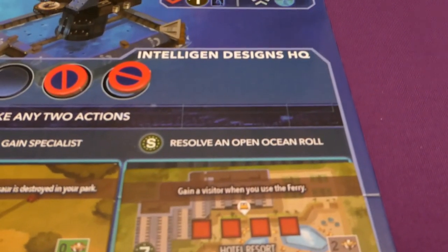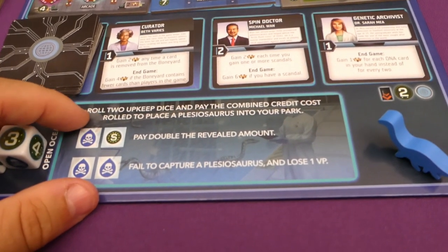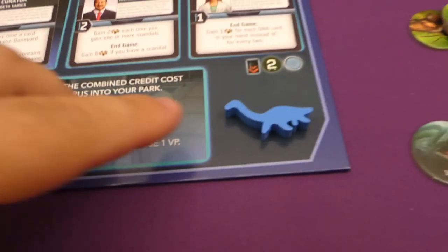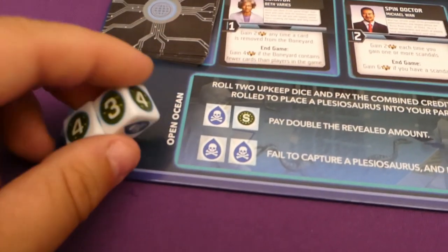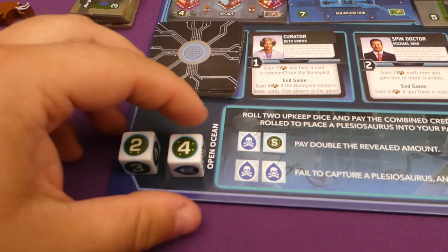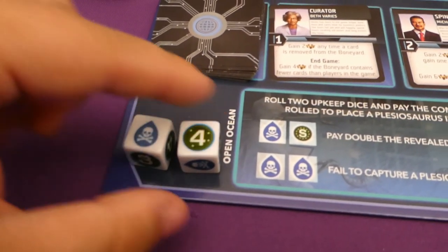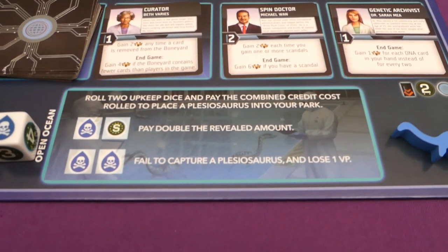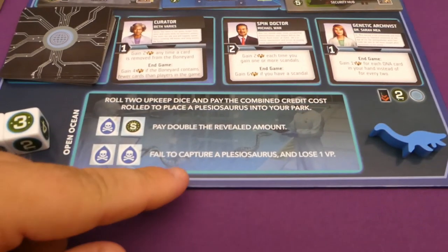The final action in this space is to resolve an open ocean roll. You have your two upkeep dice — roll them and pay the combined credit cost rolled to get this animal in your park. I believe it's a Plesiosaurus. So you'll roll the two dice and whatever the number is, that's the amount of money you have to pay — for example, a six. If you rolled a symbol that says pay double the revealed amount, that would mean you pay eight. If you rolled double of the failure symbol, that is a failure to capture and you lose a VP. Also, if you had to pay but couldn't or didn't want to, you would also lose a VP.